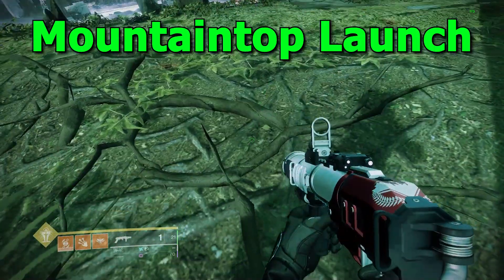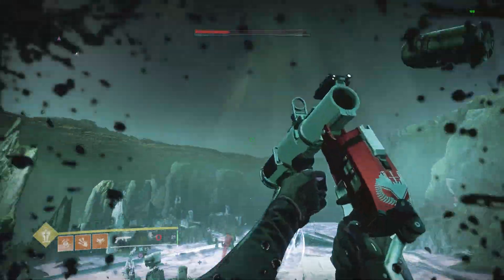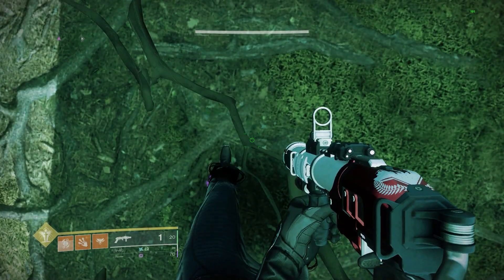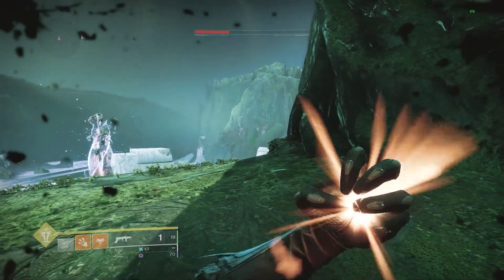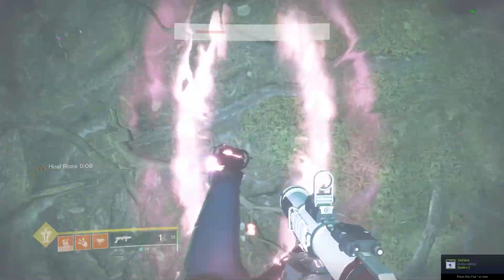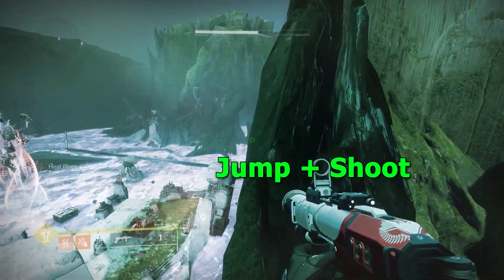Next up is mountaintop launching. This is a great way to get quick height. If you don't have heat rises, it will give you some height with a normal jump — you instantly go to the max height of your jump relatively quick. If you were to pop heat rises with it, it will send you up very high. All you need to do is quickly jump and shoot a mountaintop at your feet, giving you great height.